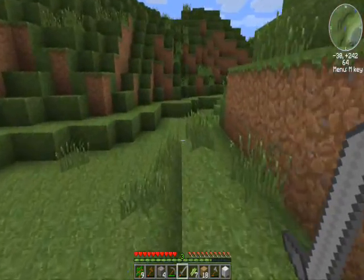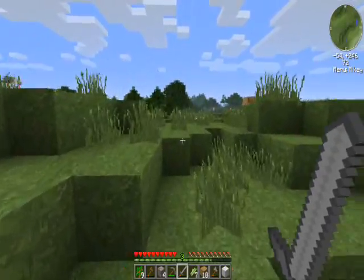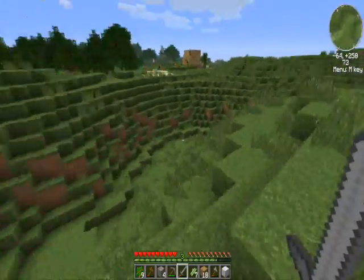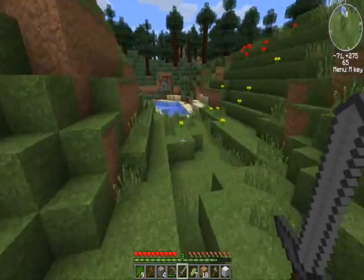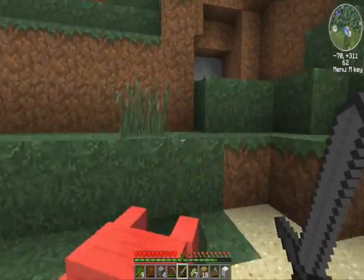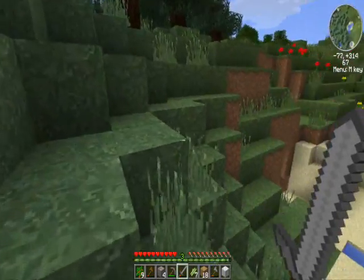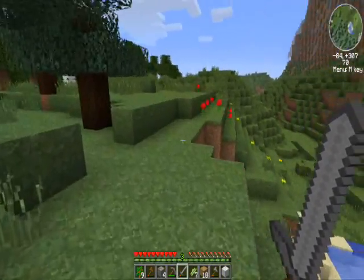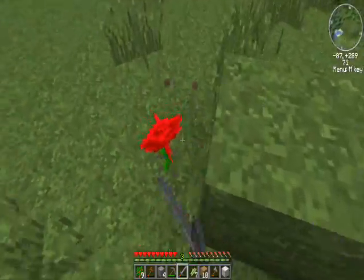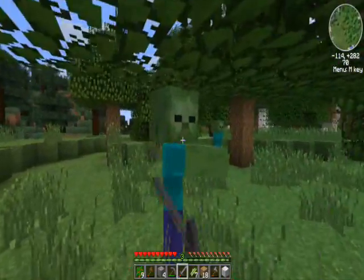I don't like the way it looks when you're wearing a pumpkin. Yeah, I know, you have that huge black stuff. I'm gonna make my flower box look pretty. There we go. Yeah, that's pretty. I found a cave. Get that pumpkin off your head - you look silly. You can't even see me. I'm just gonna stay in this corner and look at the floor.